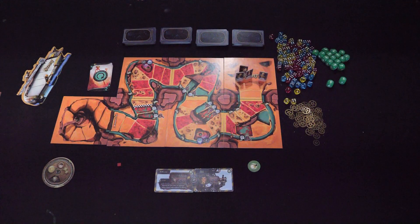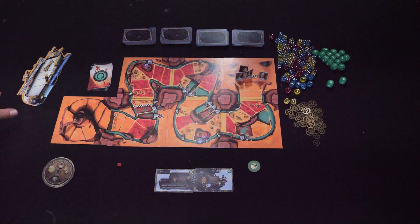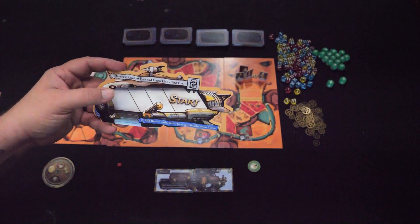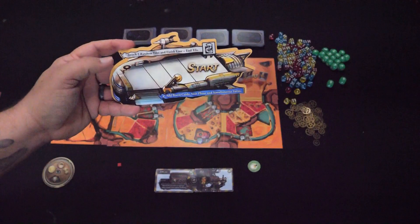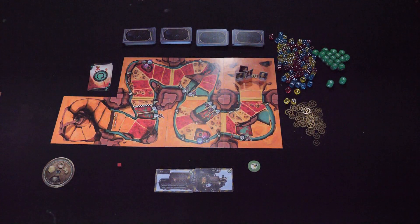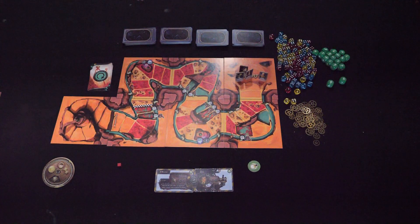This is Steampunk Rally Fusion, and I've set up a four-player game just to show how the game works — not going to play the entire game, just want you to have an idea of how the mechanisms work. I've set this up without the beginner game option. They offer a new start spot instead of the standard one. The big thing is it has more spaces — like an on-ramp. Since this is an engine building game, it gives players a little bit of time to get cranked up and ready to move before having to deal with anything out on the board.